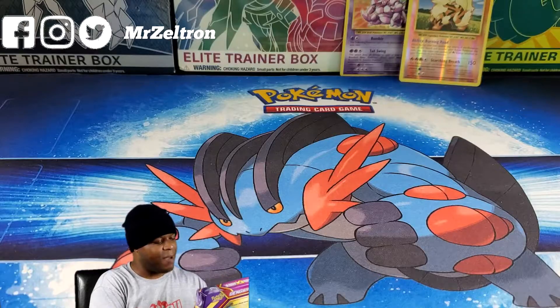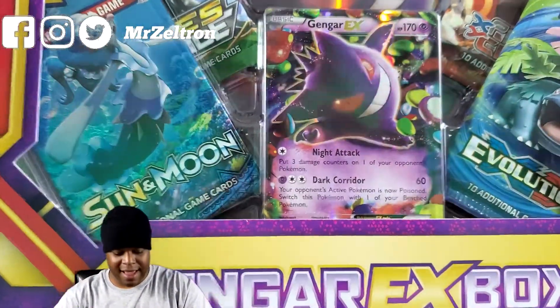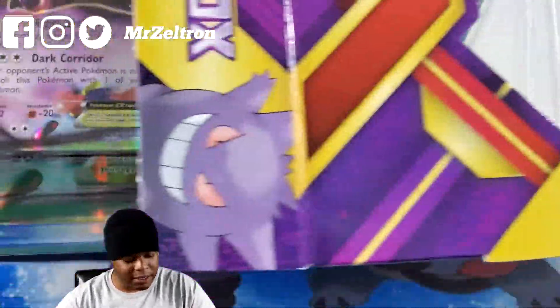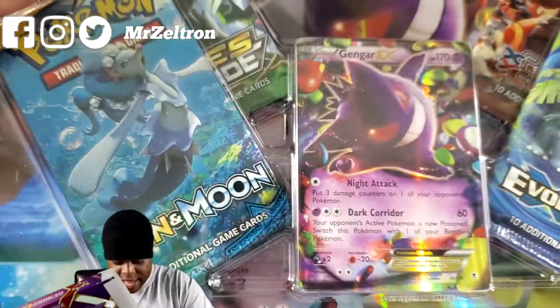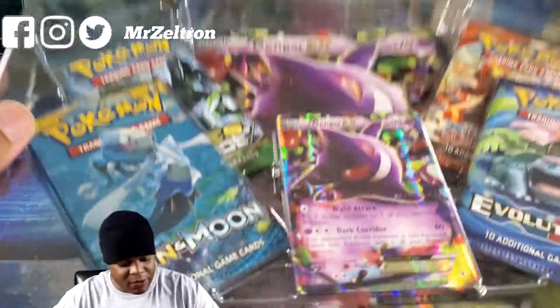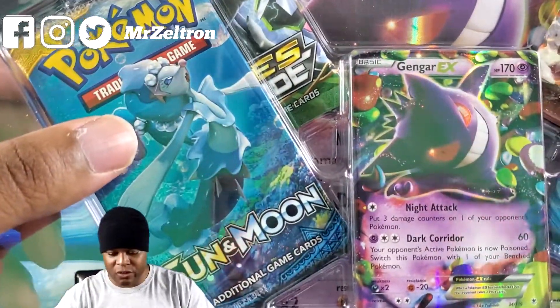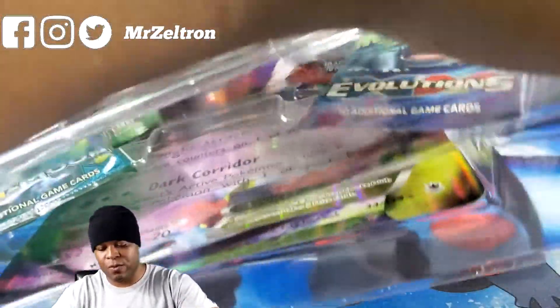Next box — the Gengar EX box. Look at that Gengar. I remember hearing this Gengar is not a promo card — it is an actual card from the set, which is nice. It also has a Sun and Moon set in here, along with Evolutions, Primal Clash, and Fates Collide. Not bad for $20 for three boxes.